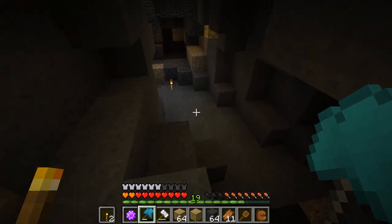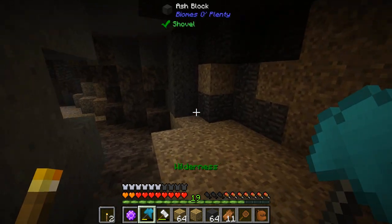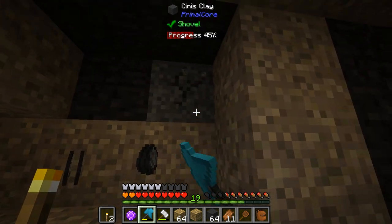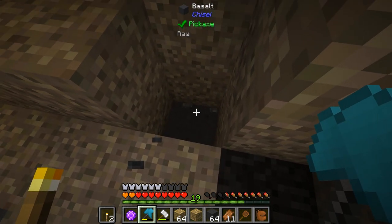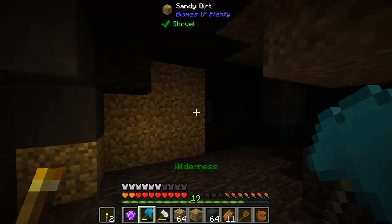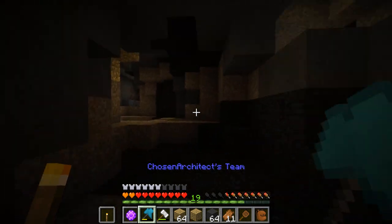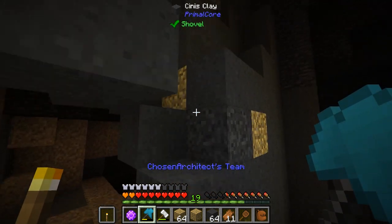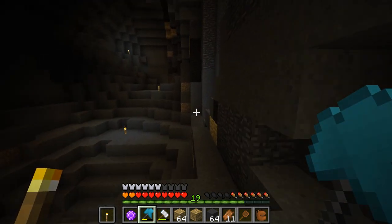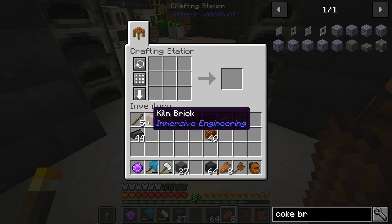I figured trying out some of these caves down here might be a better way to find this stuff — and yeah it is! Here it is. As you can see, it looks very similar to ash blocks, really close. And you don't get much — this is really the vein of it, it's a pretty small vein, and that's all you get. This is the third vein I think I found of this material. Not much, but I think it's time to head back — I think this is enough to get us through and get the oven made.